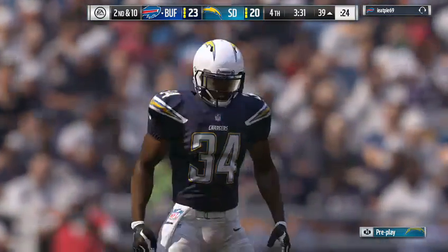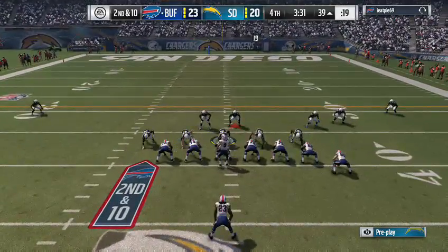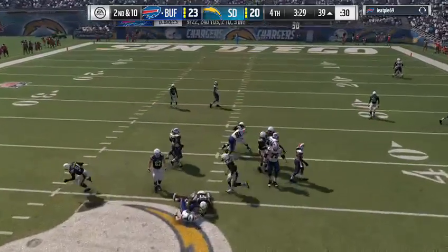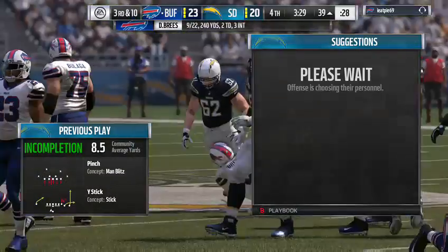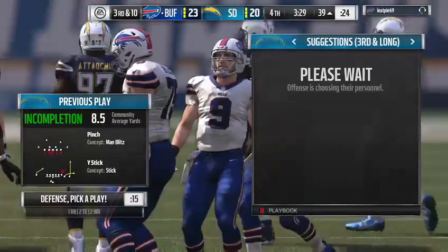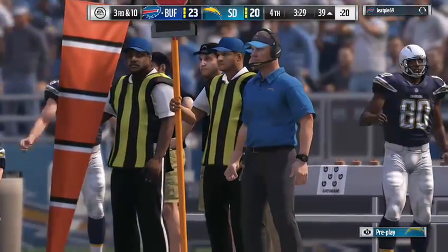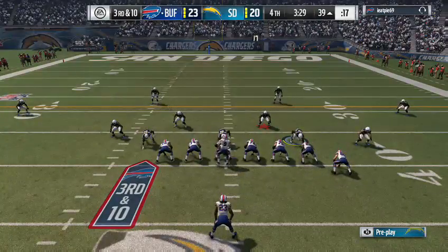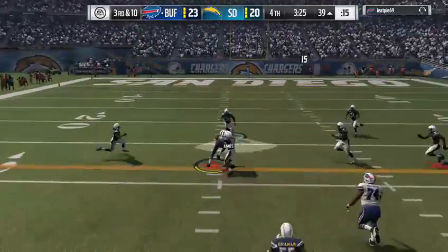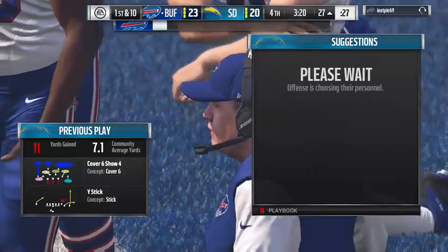Sammy Watkins the intended receiver — incomplete on second down, Brees hit as he throws. As many interceptions as he's thrown, he's got to feel a sigh of relief that the ball actually hit the ground and didn't go in the other direction. On third down, Brees to Fitzgerald — bringing it in over the middle, 11 yards for number 11.